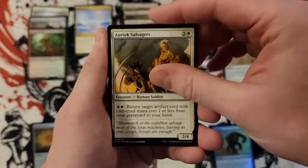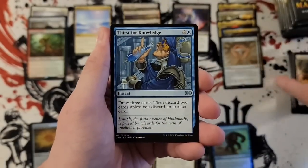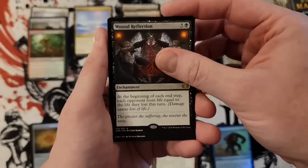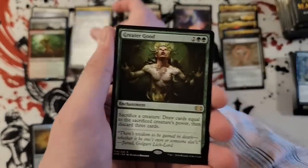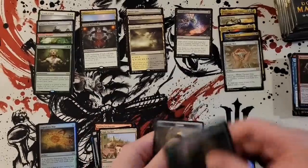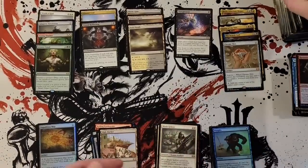Throne of Geth, Oryak Salvagers, Thirst for Knowledge, Wound Reflection — cool — and Greater Good. That was just one of those packs where it hands you a couple of solid rares — not home runs, but you're not going to be disappointed.